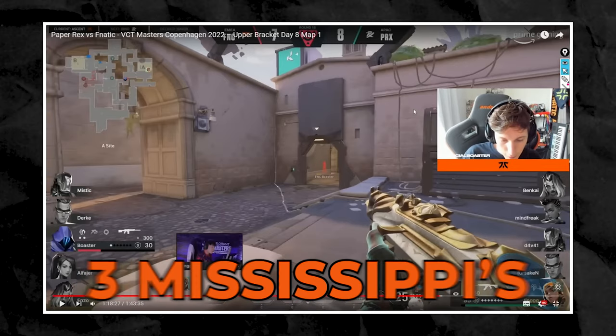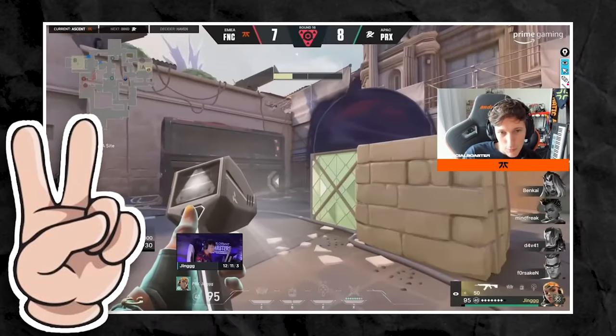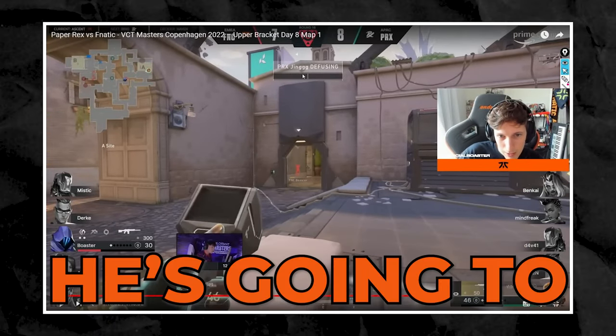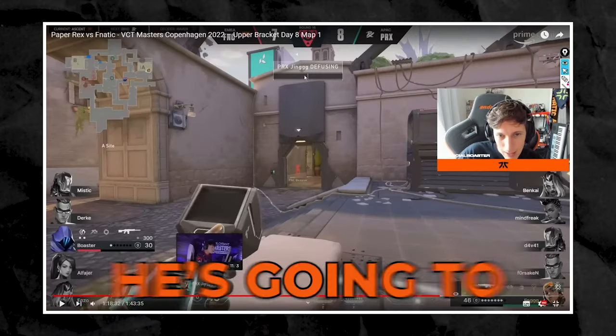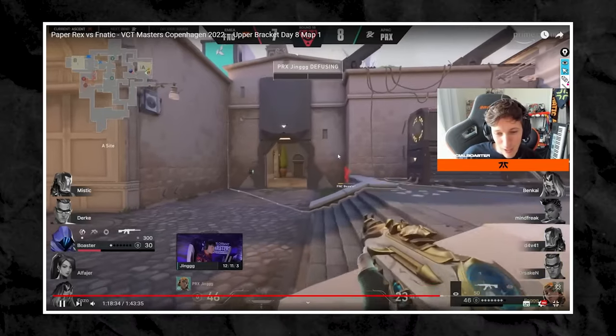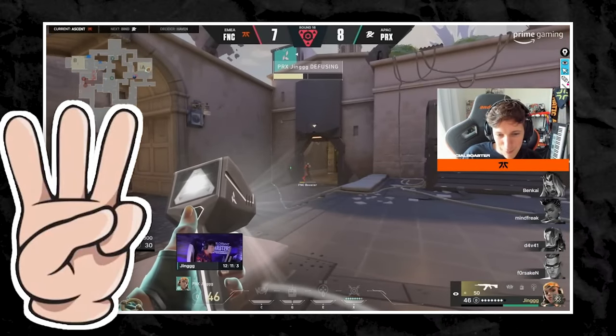You gotta count your Mississippis. Three Mississippis, I can swing and get a free damage off. One Mississippi, two Mississippi, three Mississippi — swing and tuck in again, because he's gonna want to get the half when he's here. He's gonna want to stick it. He's not gonna be thinking about getting off of it. So I know he hasn't got half yet. Hasn't got one Mississippi, two Mississippi, three Mississippi.